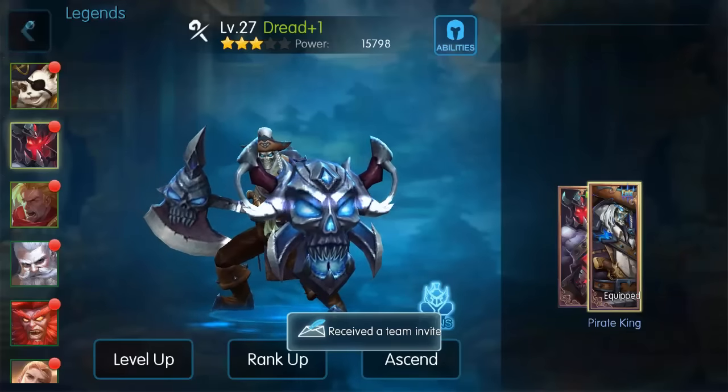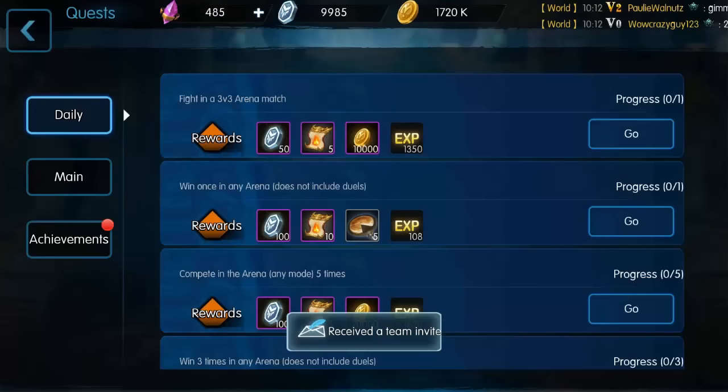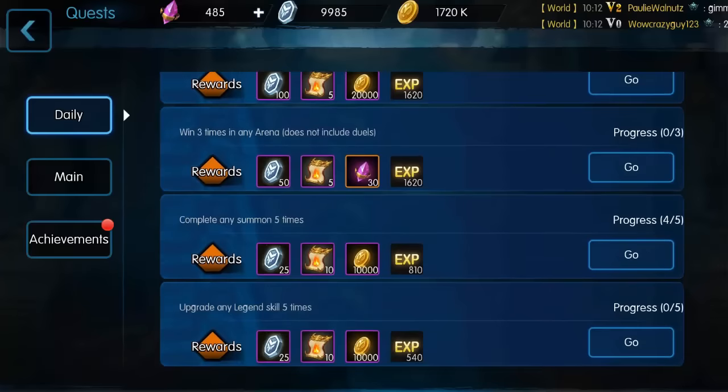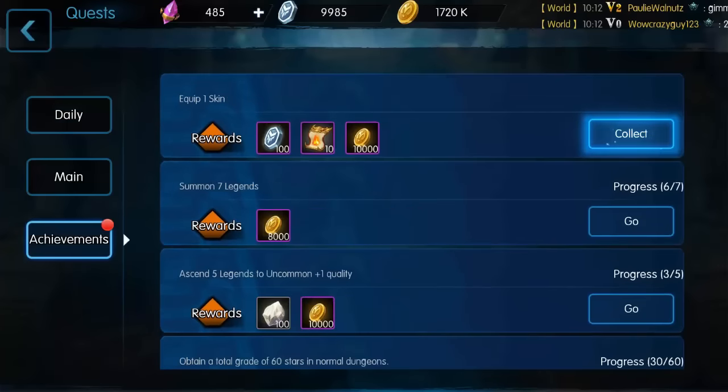There are two separate parts to the game, but please try to do both of them. Doing adventure mode will help you in the arena too because you'll be able to get more arena tokens from achievements. If you look at your daily quests, you get a lot just for doing 3v3s five times a day, completing five summons, and things like that. We just completed equipping one skin, so that's 100 arena tokens, 10 sweep tickets, and 10,000 gold.